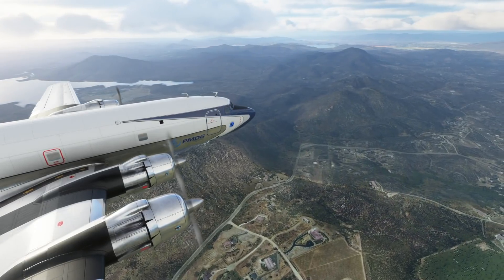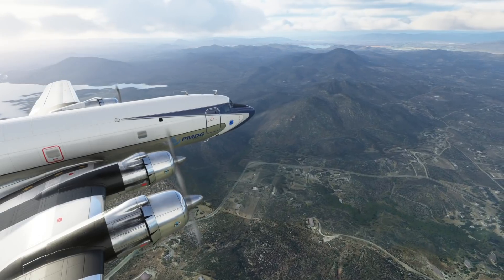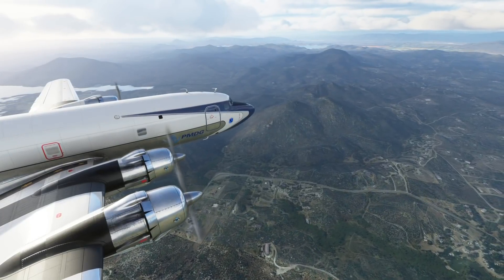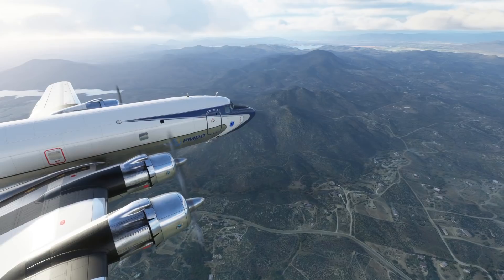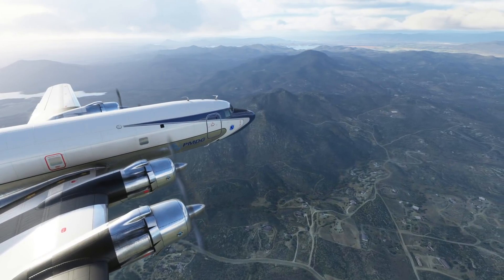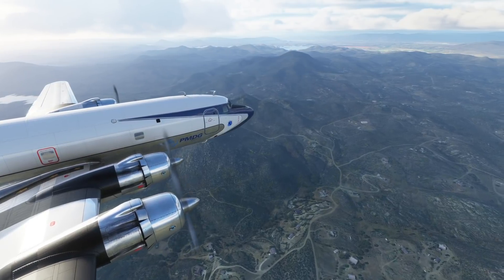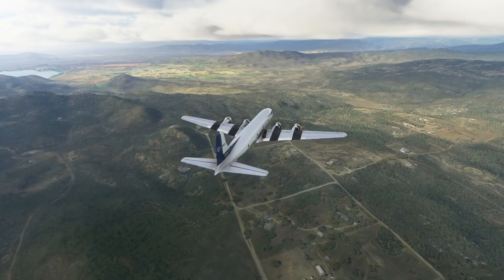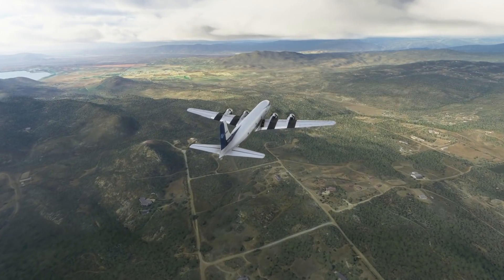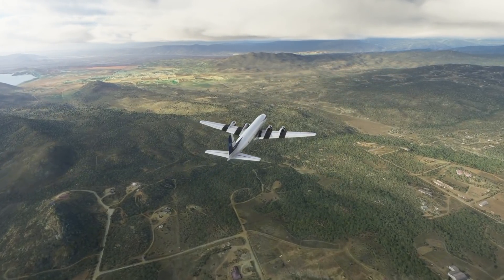Also coming is the PC-6 Porter, an aircraft from Switzerland designed as a short takeoff and landing plane. The Volo City is another addition — a working version of a prototype drone-style vehicle capable of pinpoint landings, so this should be very interesting to try out. The other two new planes will be the NX Cub and the Aviat Pitts Special S1S.